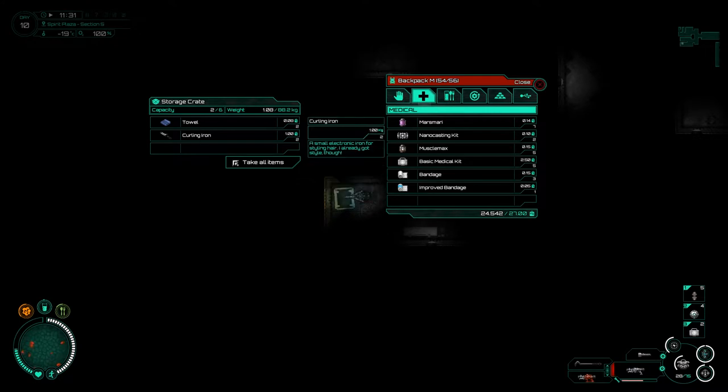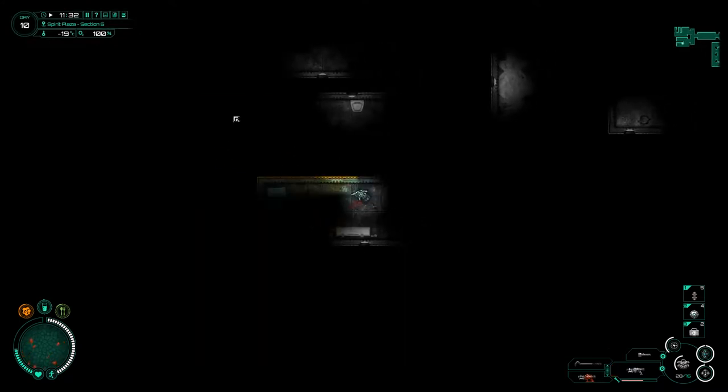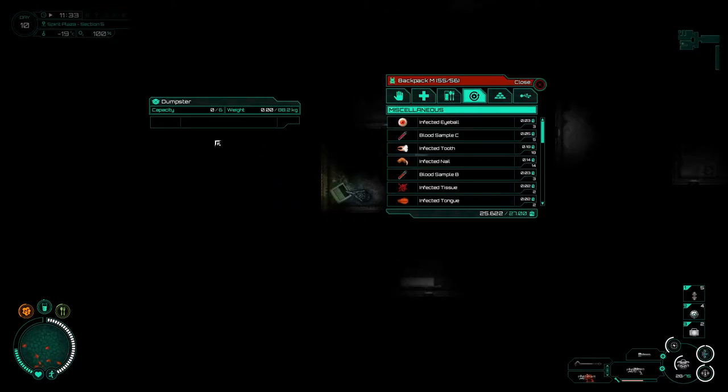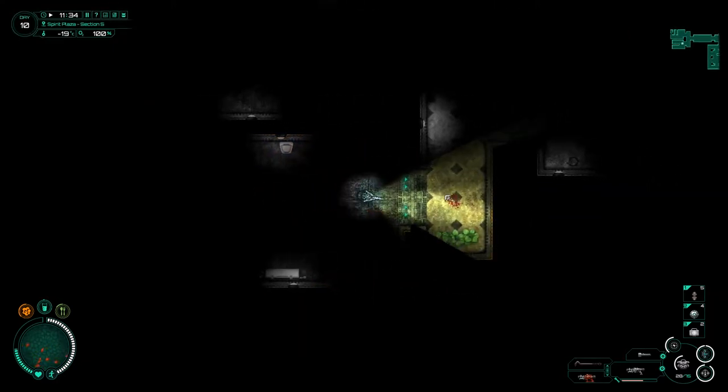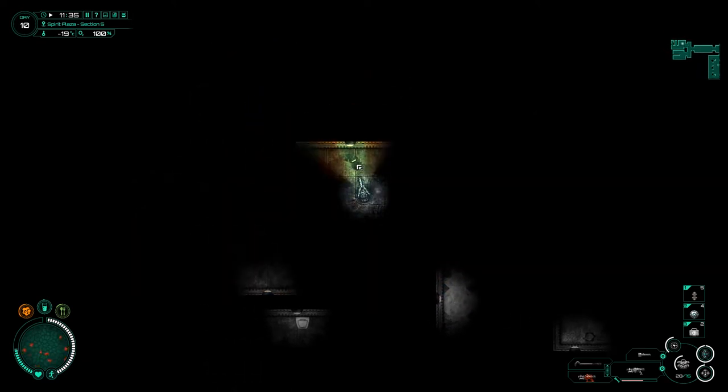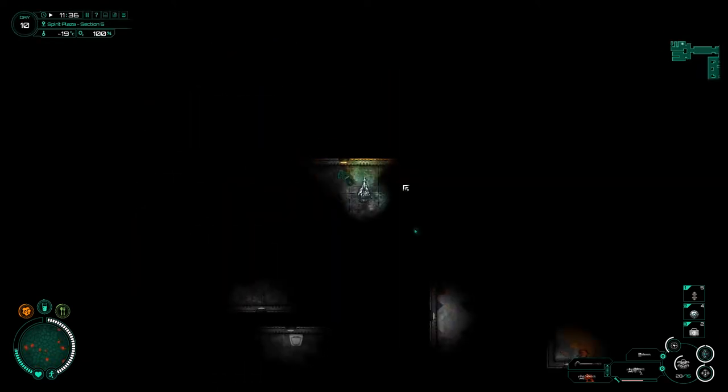We're looking for some healing in this. What do we have? A curling iron and a towel — not quite the one I'm after. How about the rubbish bin? No, not in there either. So yes, I'm going to go around, do a little bit of exploring, and take it as easy as possible.